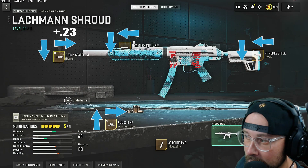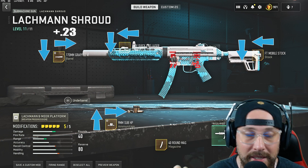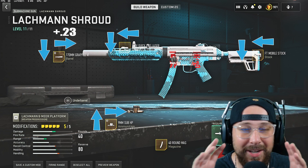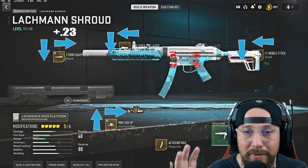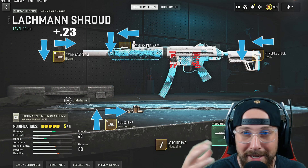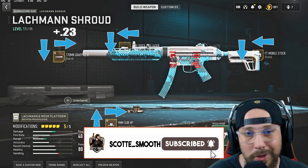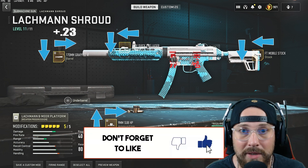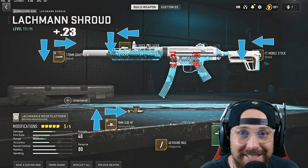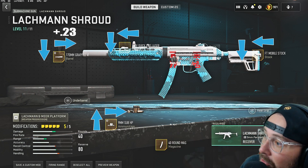What's up, it's Scotty Smooth. In this video we have the Lockman Shroud, the new SMG from the battle pass. Here's the build you'll see in the video. This isn't going to be your typical 'op build' video — just my thoughts on the Lockman Shroud: is it worth grinding for, and is it good to use in Warzone 2?